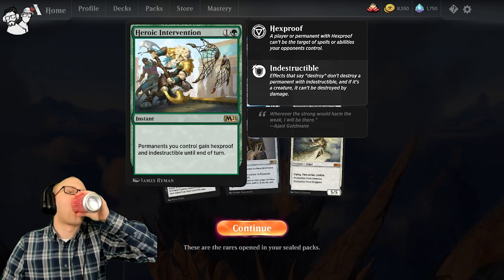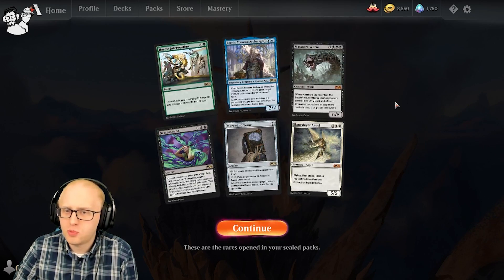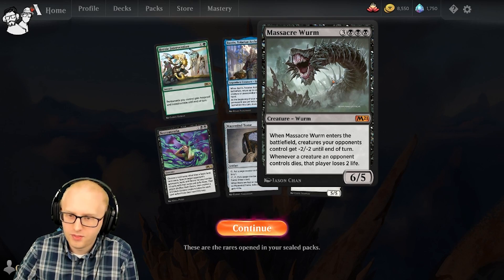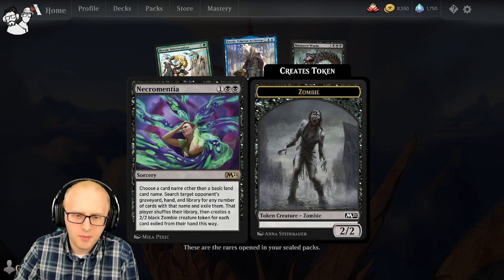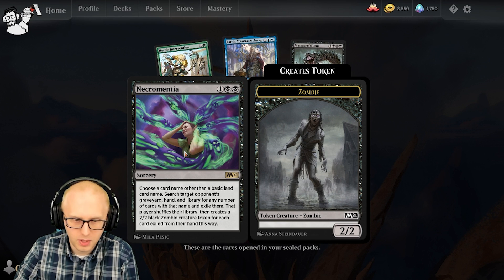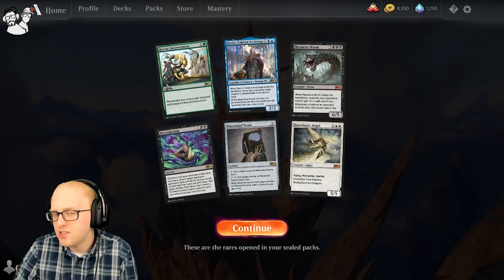Heroic Intervention — all my stuff gains Hexproof and Indestructible until end of turn. Not horrible. Baron is pretty good — bouncing stuff and drawing cards. Maze Mine Tome, also pretty good. Massacre Worm, of course, great — sometimes going to win you the game. Necromintia — you choose a card name, search target opponent's graveyard, hand, and library, exile matching cards, then the player shuffles and creates a 2/2. So that one's probably not something I want to use. Bane Slayer Angel is really good. So we got four really good rares, one okay one, and one dud.